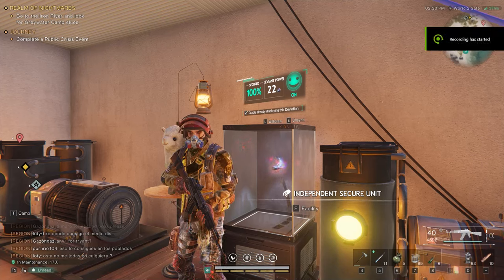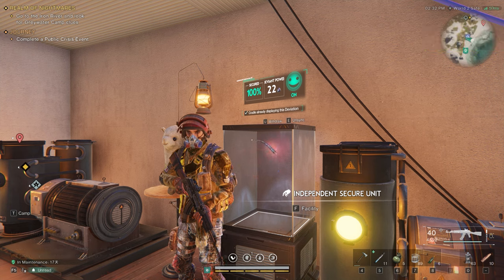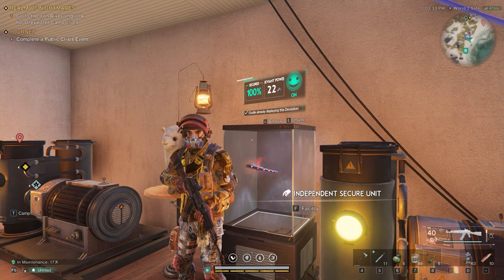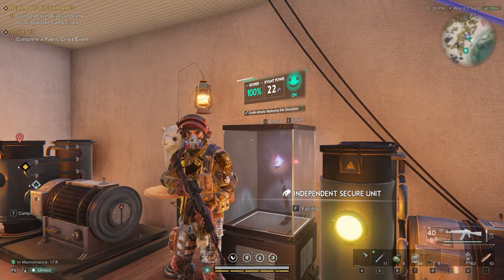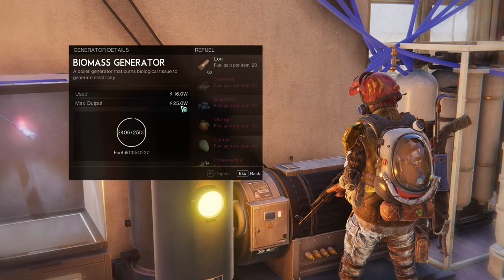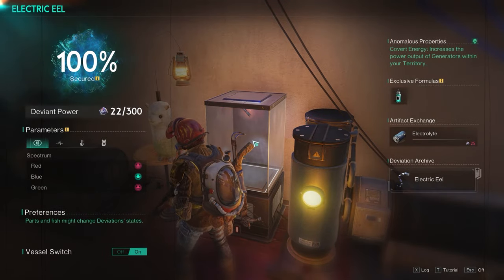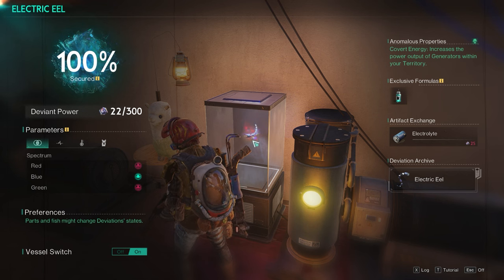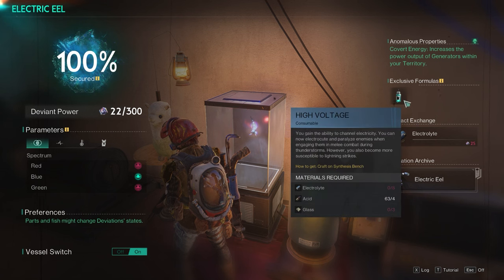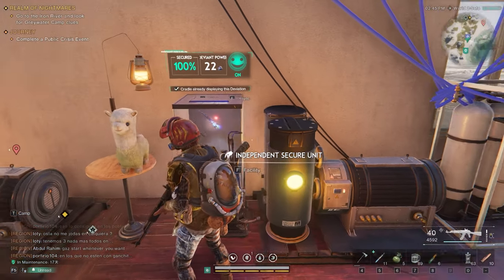Hey, it's Boo Boo with Vortex Gaming. I'm gonna show you how to get the electric eel in Once Human and why to get it. Starting with the why: this is a great asset to have in your house because it boosts your power generators. My power generator used to have a 20 watt maximum and now has 25 watts. You can also get this exclusive formula that can electrocute enemies, but mainly it's useful for the generators.